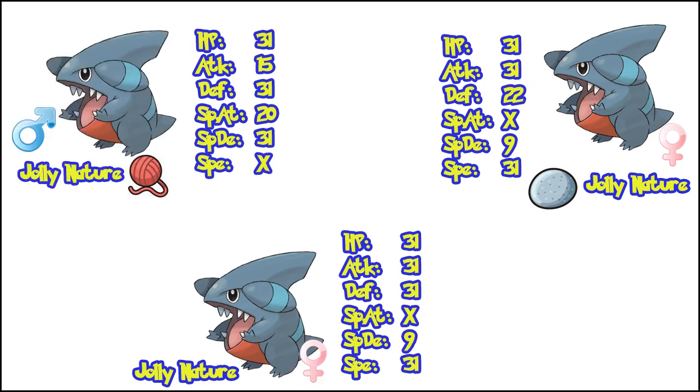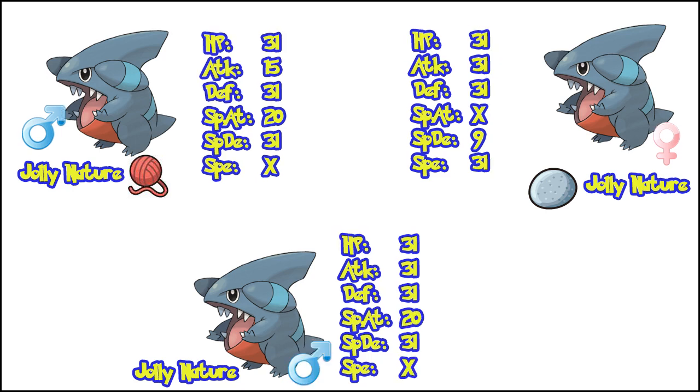Now we throw in the 3 IV male with the 3 IV female, having either parent hold the Everstone and the Destiny Knot. Since both parents share the 31 HP IV, there is an extremely high chance the baby will be guaranteed to get 31 HP. The idea now is to get a new male or female with 4 IVs. We keep generating babies and throwing away anything with less than 3 IVs until we get a new 4 IV baby. This time it's a female with 31 HP, Attack, Defense, and Speed — just missing Special Defense. We breed the 4 IV female with the 3 IV male hoping to get a 4 IV male with the missing Special Defense, and eventually get a 4 IV male with 31 HP, Attack, Defense, and Special Defense. Unfortunately the Destiny Knot passed down Special Attack from the male, so we lost out on Speed.